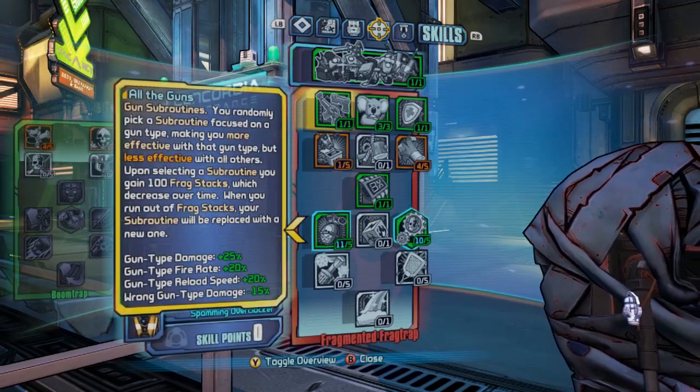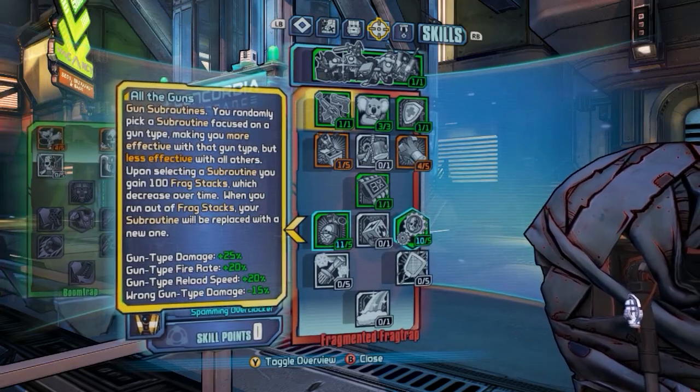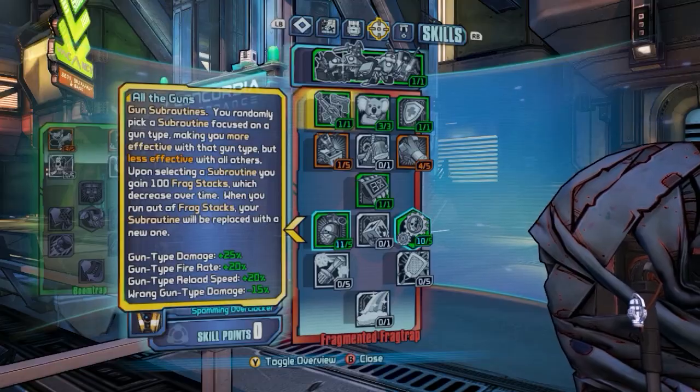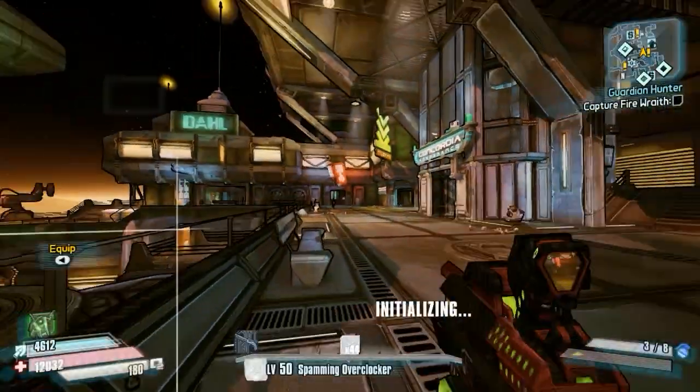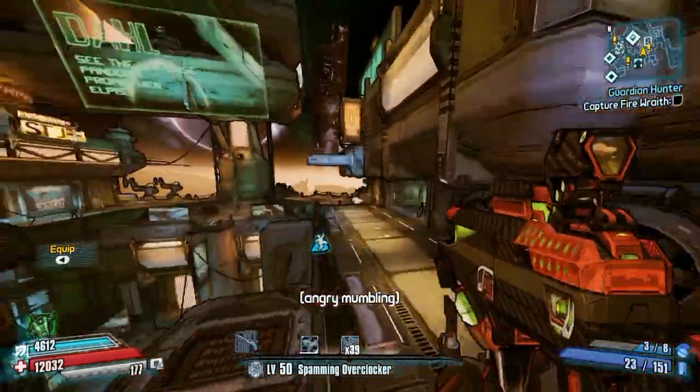As you know in the skill tree, he has something called subroutines, which basically depending on how many frag stacks I have, I get extra gun damage, fire rate, and reload speed for the all the gun skill. And you can see right here above my XP bar, I am on the shotgun subroutine, which gives me extra fire rate, gun damage, and reload speed, which is really nice.